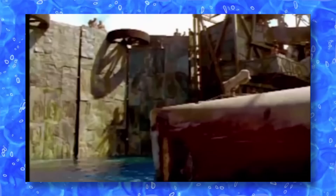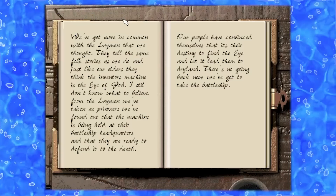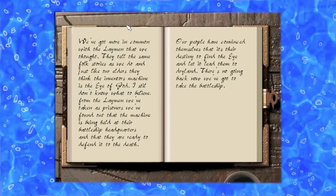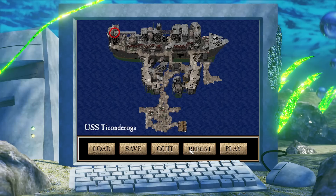We then get the same cutscene of the Mariner arriving at the atoll gates — I have a feeling he's about to offer up his services again. Regardless, we get a journal entry telling us that the Eye of God is being held in a battleship controlled by the Laymen, and that the Warchief's people believe it is their destiny to take it.